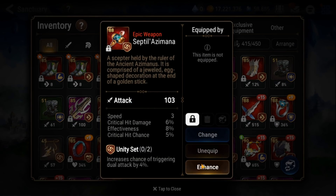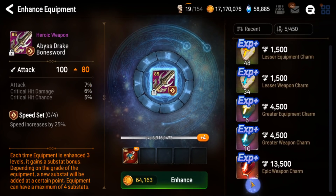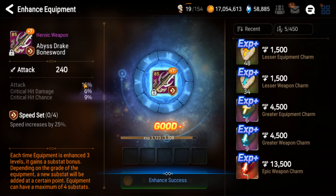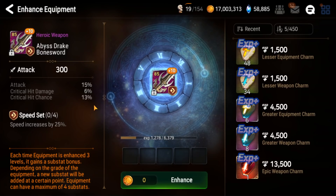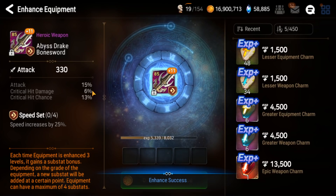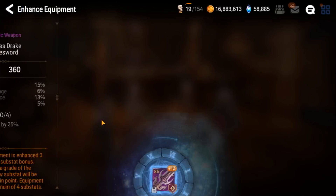Oh my god, that thing's so sexy. Let's look at this thing — three, six, eight, five. It went into effectiveness and it's unity set — donezo. This one looks pretty nice but it has to have high rolls, it's only a heroic. Eight percent attack roll. Two four percent crit chance rolls — acceptable. This one is actually not bad overall. Basically I'm missing one crit damage and two crit chance, potentially one percent attack. Middling roll, but not terrible.